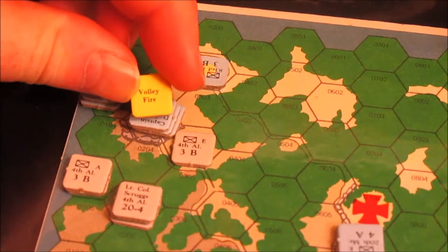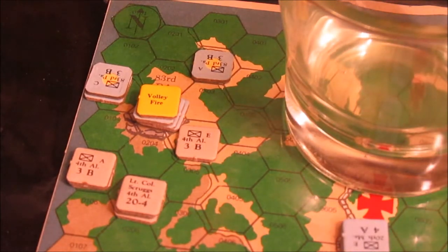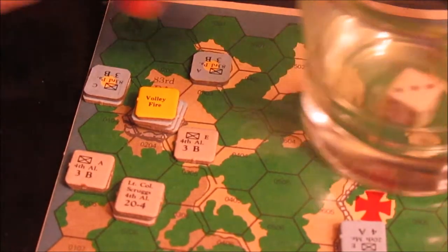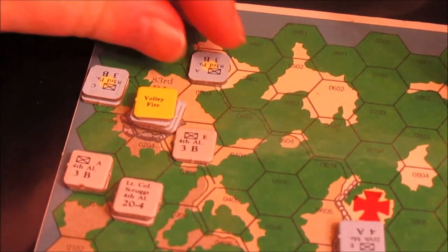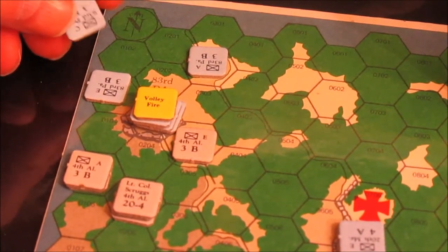We're going to spend five points to put these guys in volley fire. I need to check on the two disorganized units to see if they automatically come back on their own, because that's what happens first. It's a one in six chance — they come back on a one. No and no. So we've already spent five points. Let's spend five more to get these guys back in good order, and these guys back in good order. That's 15 command points spent.